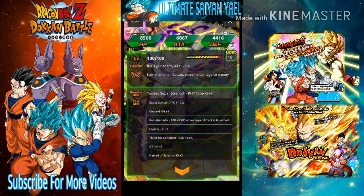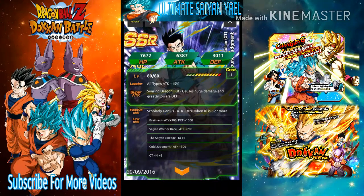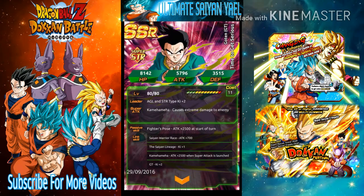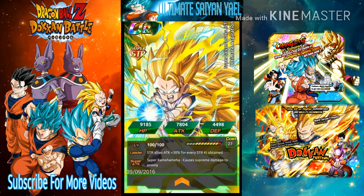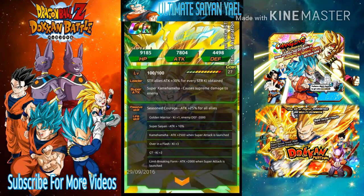Then we get Gohan off the summon banner — I think he's an evil one — along with Goten also off the summoning banner. Going further, we get the STR Nuke leader, whose leader skill gives STR allies attack plus 30% for every Ki sphere obtained. His super attack, Revenge, causes supreme damage to the enemy. His passive, Seize and Courage, gives attack plus 25% for all allies.